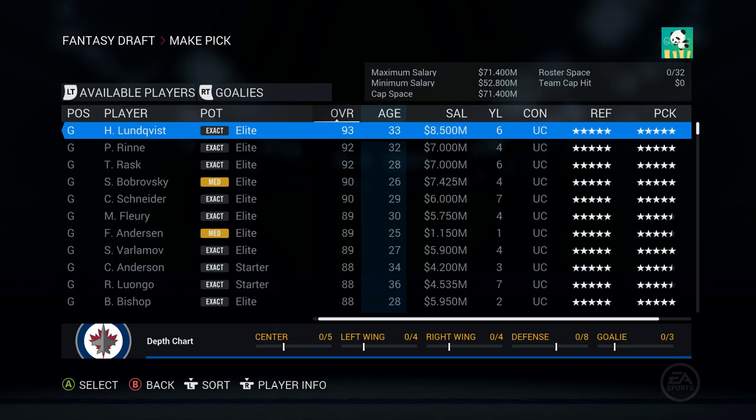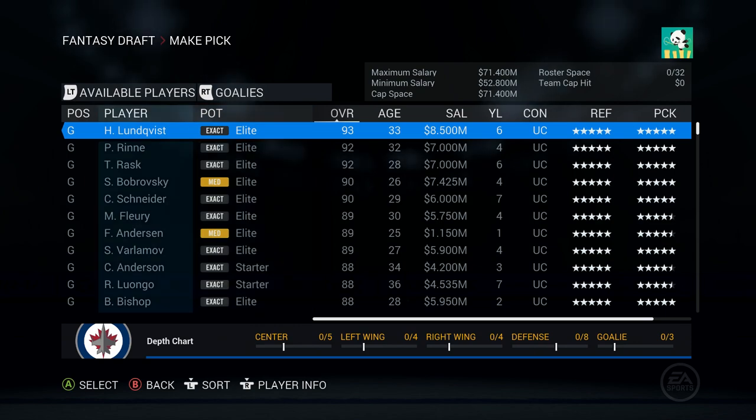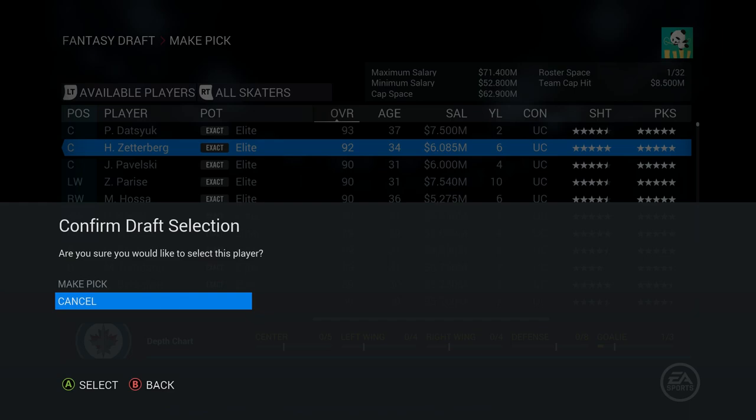I also do not miss the loud controller. I remember that was one of the reasons I was so excited to get a PlayStation 5, because I'd been using the controller for Rocket League and it was silent compared to this bad boy. My mind has been made up - we are taking Hank. He's listed as a Capitals Legend. Conveniently, Zetterberg is still here so I will go ahead and draft him next.